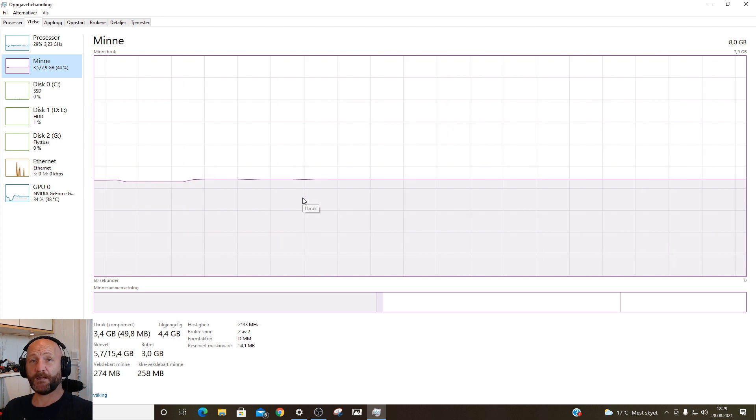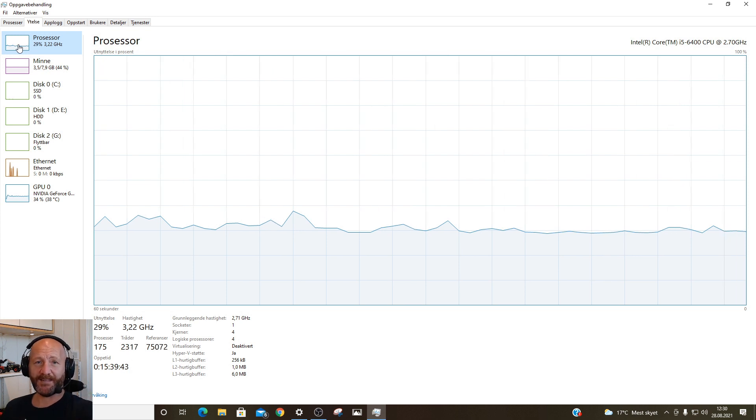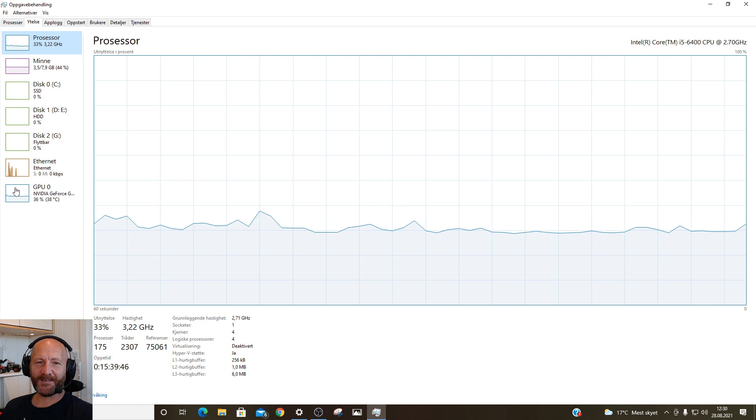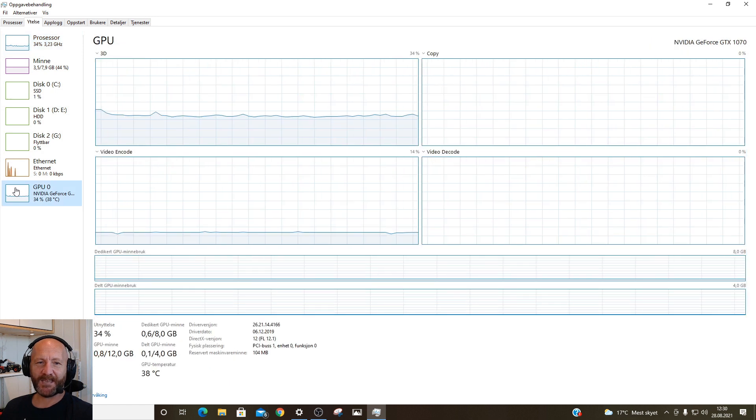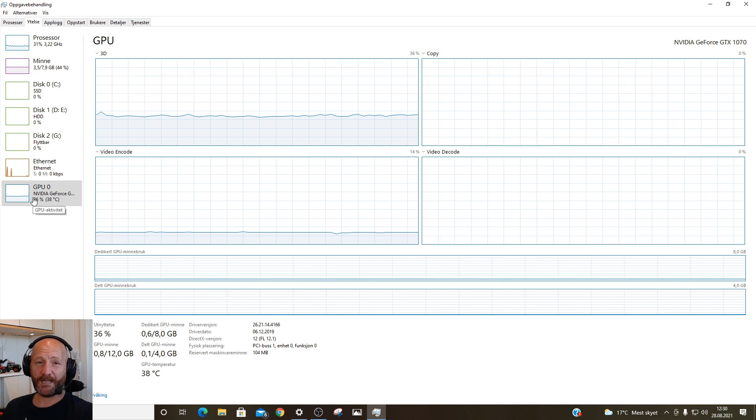Usually when I'm doing live streaming, I also have YouTube and the game running. Yesterday the memory was peaking a lot and the processor was up to 90–100%. I have an NVIDIA GeForce GTX 1070 graphics card, which I've been told is pretty good — good enough for this game. But the memory situation is what I want to change.